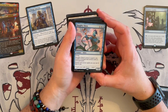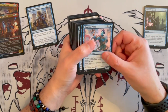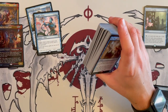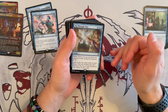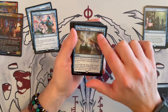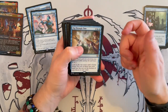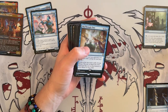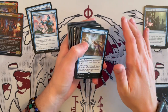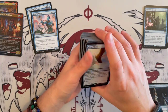Then we have Niv-Mizzet, a 4-star creature that costs 3, has flying, and its power equals the number of instant and sorcery cards in your graveyard. Instant and sorcery spells cost 1 less to cast — very good, keep it. Take Through Time with Delve — keep in mind that Delve exiles cards from your graveyard while casting the spell, paying 1 generic toward the cost. With this one, you look at the instant and sorcery cards in your library, put two into your hand, rest at the bottom in any order. Very strong card, but be careful — don't have too many effects removing instants or sorceries from your graveyard if you're playing with flashback or Snapcaster Mage.